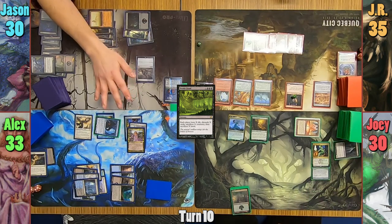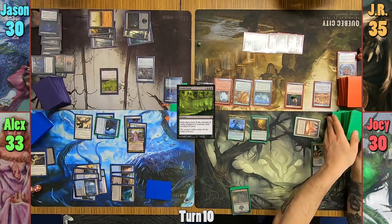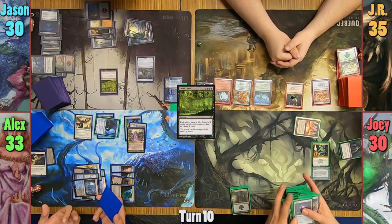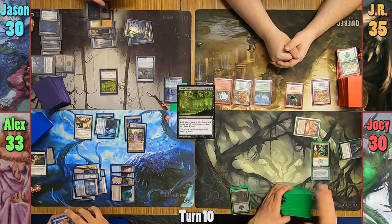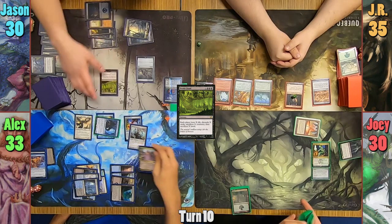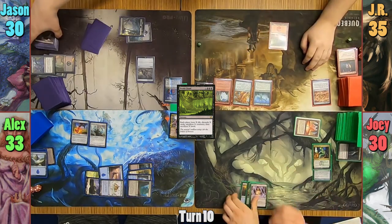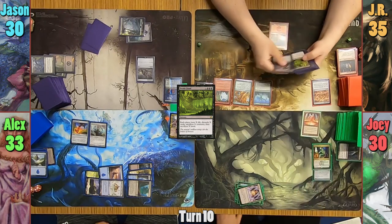Jason chose 5 because even if Alex steals with Mariki, he'll still have to sacrifice Avacyn. The table resolves the effect, and Joey shuffles his graveyard into his library because he discards Ulamog. Jason then passes. JR draws and plays a Mountain, passing. Joey sides to untap his Vault on his upkeep, draws, and passes turn.